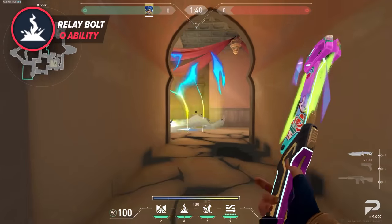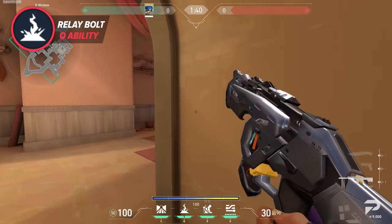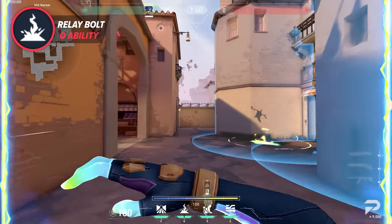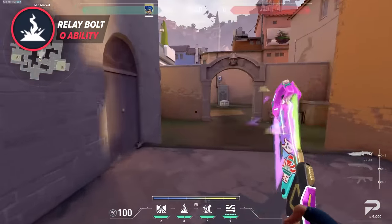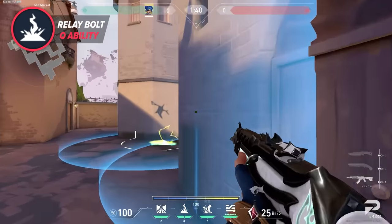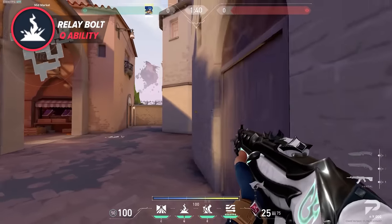Another really good tip for Relay Bolt is that you can use it from very far away to neutralize common angles as you run up to them. A great visual example is stunning Pizza Cubby in Mid Ascent — you can fire this ability from afar to clear the corner while running up to it, giving yourself time to slide around the corner and land a kill on a stunned enemy. Using it close up can accidentally stun you and your teammates, so using it from afar gives it time to fly and gives your team time to run behind it without negative side effects.